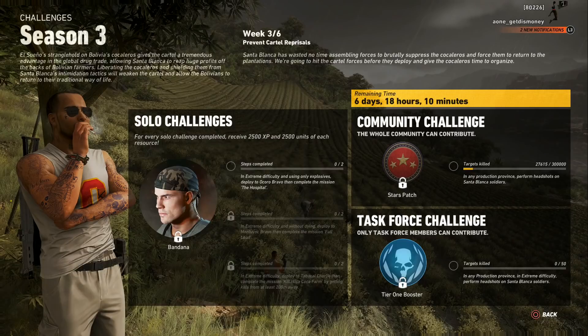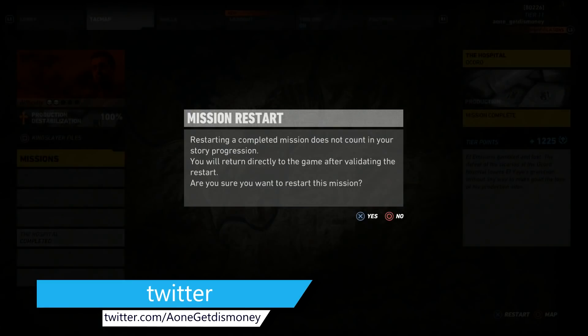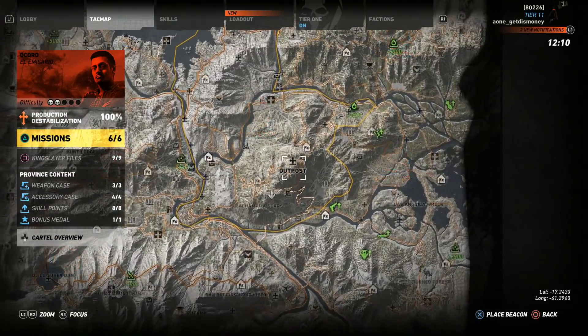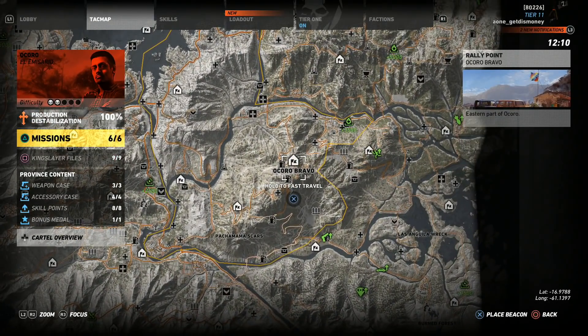Starting off with the first solo challenge, you're going to have to change your difficulty to extreme if it's not on that already. Start the mission called The Hospital, which is in Okoro, and then fast travel to the Okoro Bravo safe house. You're going to have to complete this mission only using explosives.